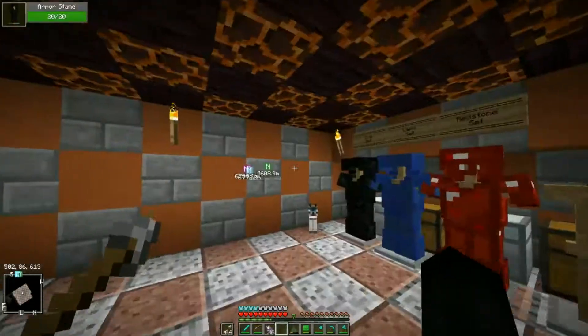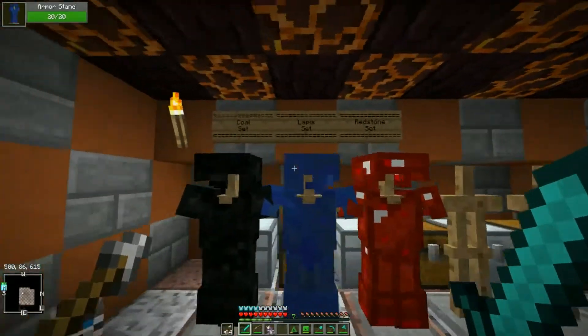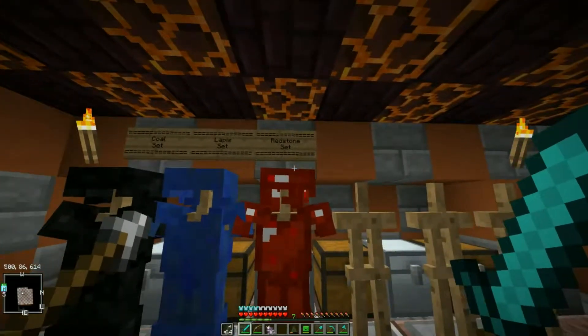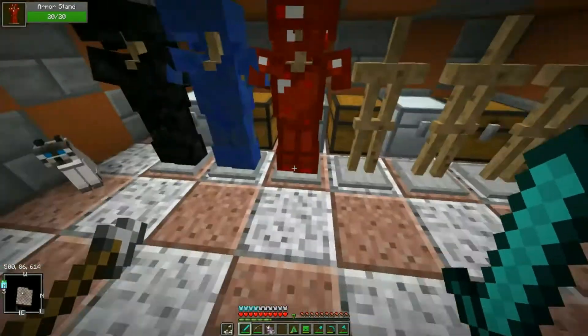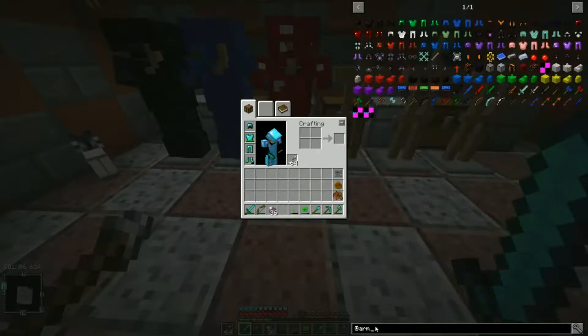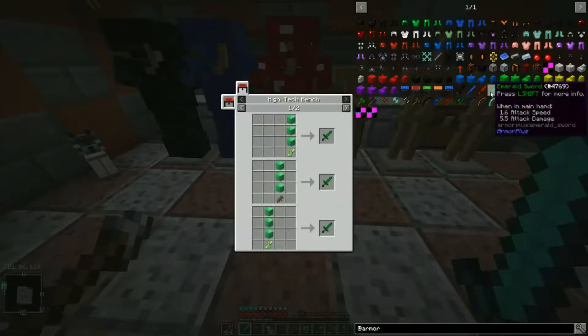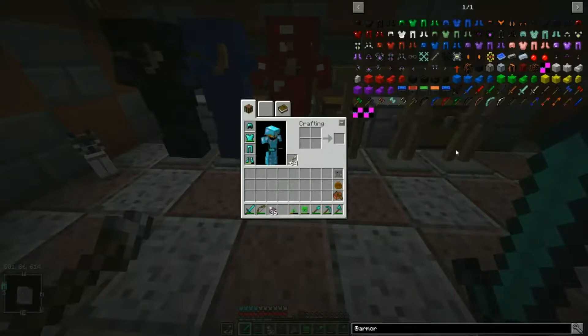We have the Armor Plus mod installed, which adds a ton more sets of armor. Right now we have the Coal, Lapis, and Redstone sets of armor, but that's not all we can acquire - we can get much more. Next up, what I want to be making is the Emerald set of armor.